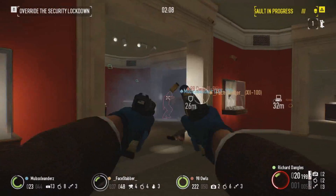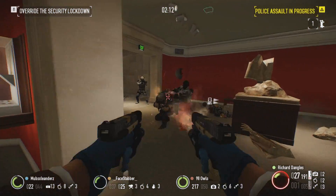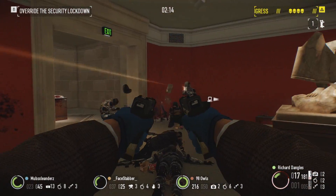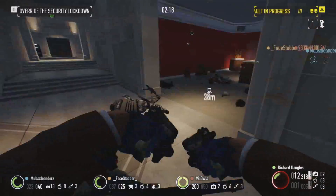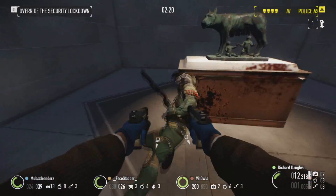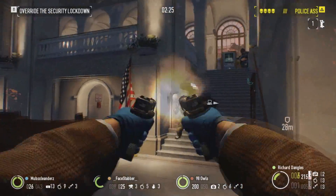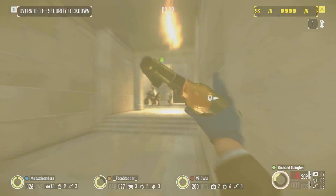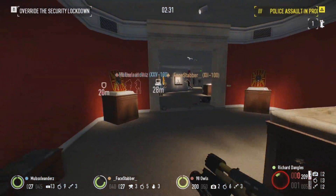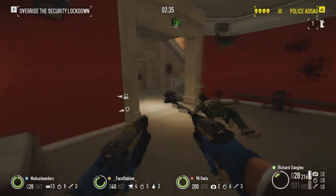That's our build — quick, agile, and extremely deadly. The Compacts provide a fairly effective akimbo solution with an impressive lead output paired with fair handling traits for ease of use. However, its biggest issues will be its low damage, preventing it from excelling at Deathwish, and its small magazine size which will force you to reload often. Overall though, these pistols are nothing to shake a stick at, and can be extremely deadly in the right hands.